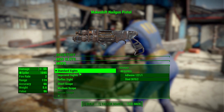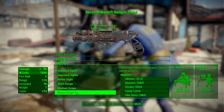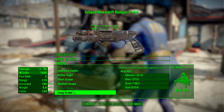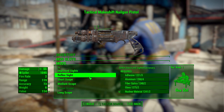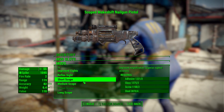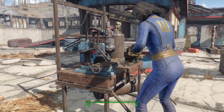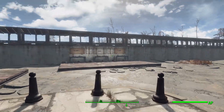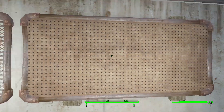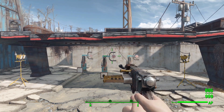Finally, in the sights category we've got standard, improved reflex, short, medium, recon scope, and a long scope — a pretty decent amount of options. I'd like to see maybe a few more custom modded-in ones, but this is perfectly acceptable with a lot of good things. That covers all the different modifications, so let's take a look at this thing in practice, starting of course with the standard version.